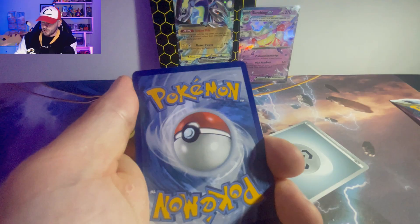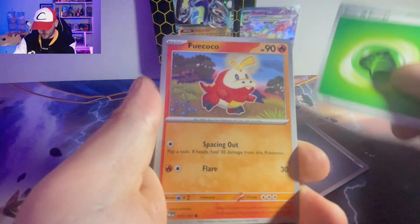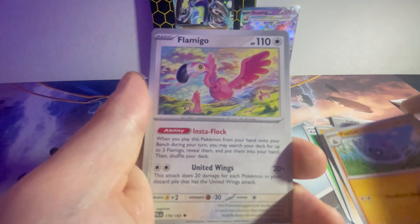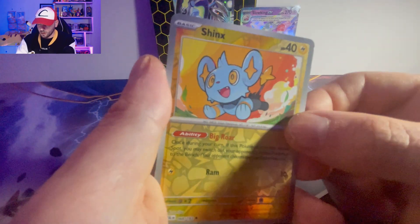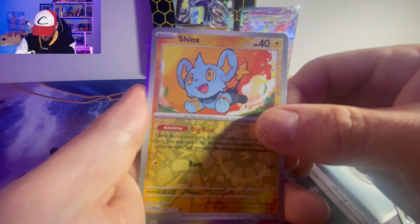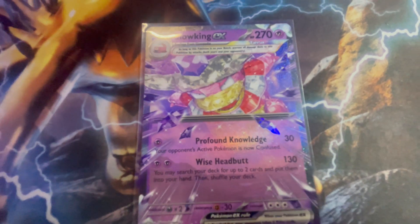Let's see what we get in this second Paldea Evolved pack. We've got dark energy, some grass cards: Fidough, Breloom, Cofagrigus, Croagunk, Palbato, Flamigo, a bird, Choice Belt, and a reverse holo Shinx - now that is a cute card, I love it! And behind here we've got a Jumpluff holo. So at the moment we've only got the Slowking EX.